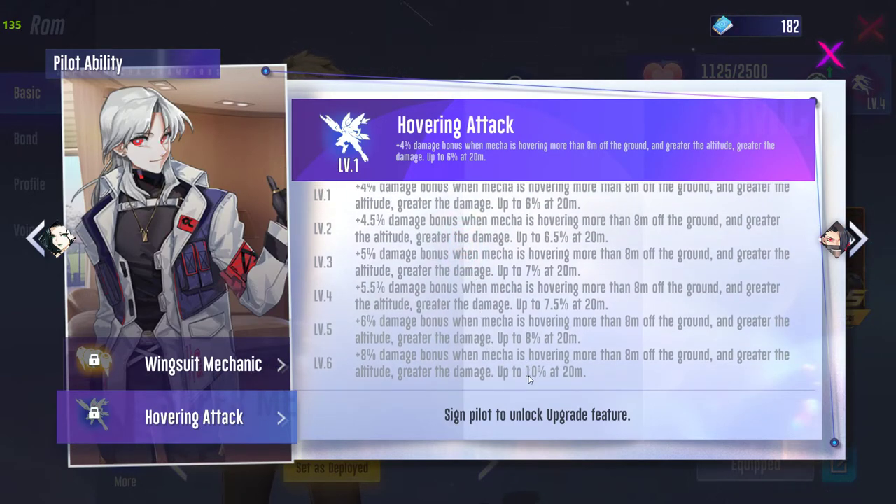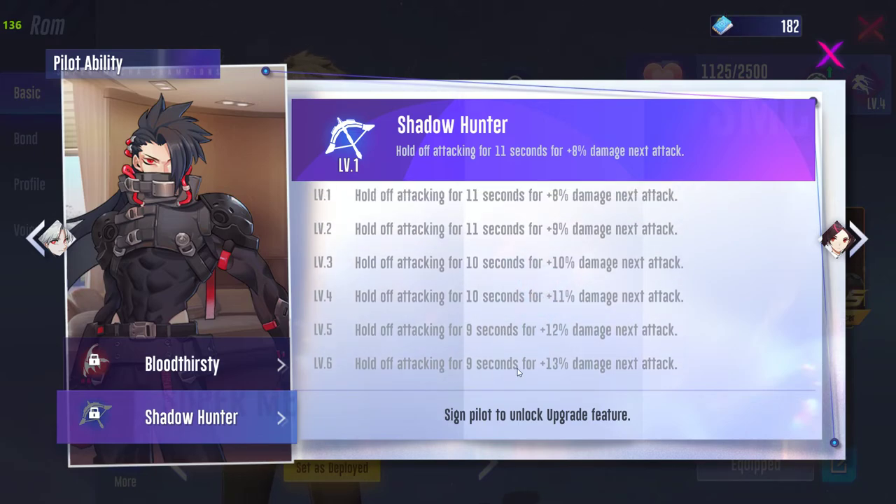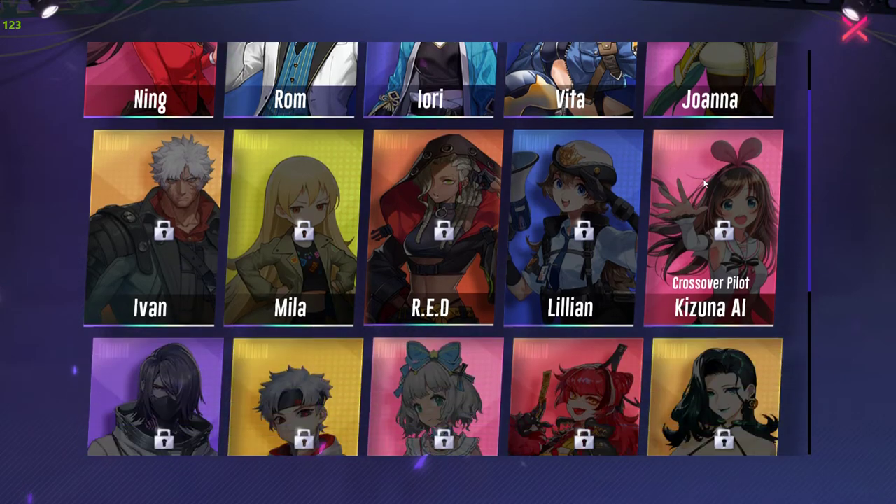Since Caramel doesn't float in the air, the aerial skill is totally useless. The skill that gives 13 percent more damage on the next attack after not attacking for 9 seconds is functional but not practical — 9 seconds without attacking is a very long time.